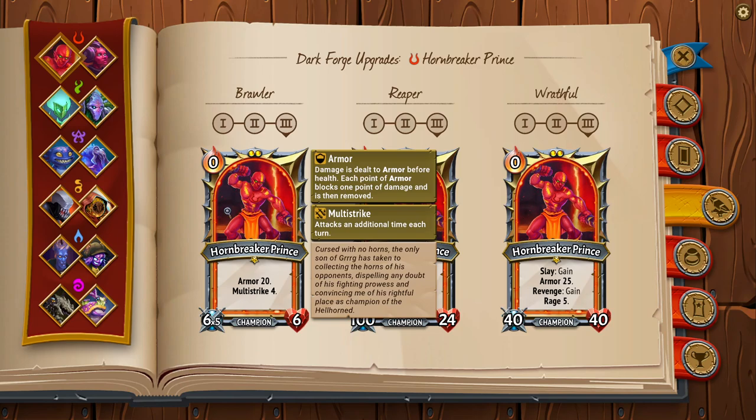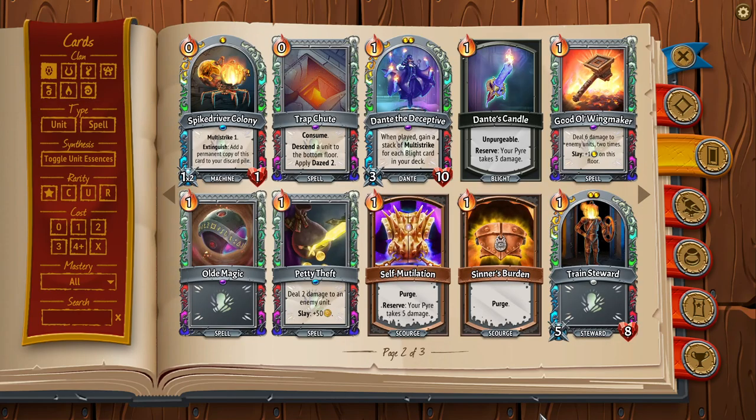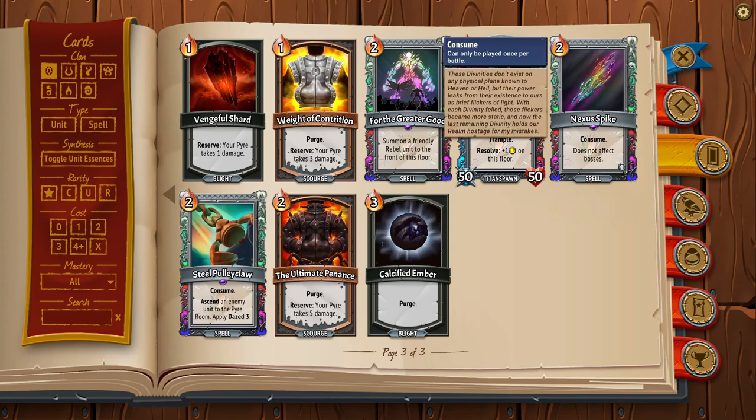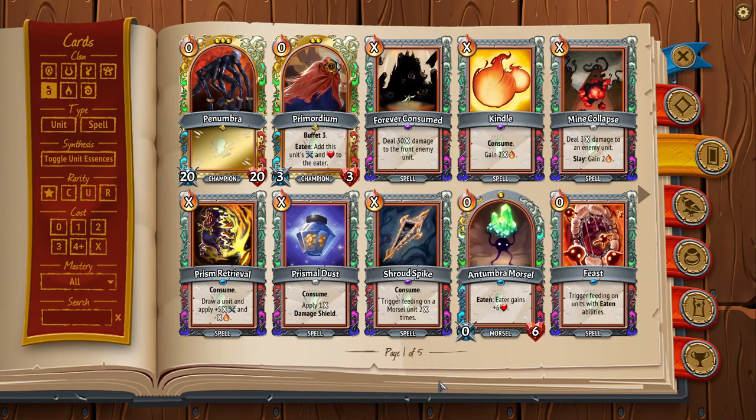Beyond that, there is so much information in this game, especially with card interactions. One I want to call out is Nexus Spike — you can break the game with this card. I could make a separate guide video about breaking the game with Nexus Spike. Understanding the niche interactions around cards like Shroud Spike, how two cards interact in a specific way, what are the synergies and combo pieces — you get this through experience and watching people play. Learning the secret tech of the game is absolutely critical to success.